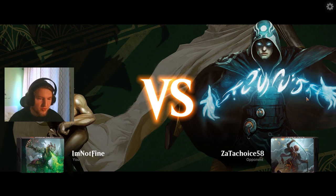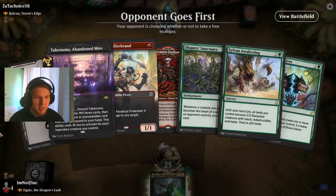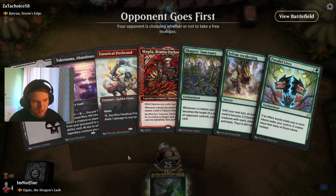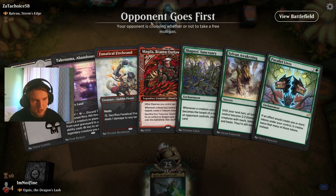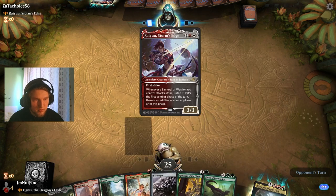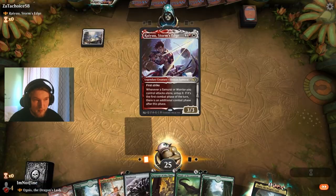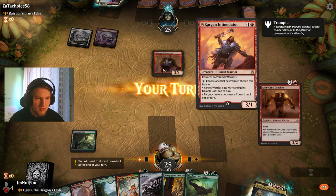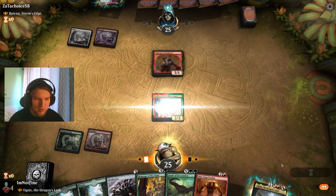We are ready to play against Ryu, Storm's Edge. This would be a decent keep if I had all my colors, but sadly I do not. With Ryu Storm's Edge, they could be a Samurai deck or also just a Voltron deck. That's neither a Samurai or a Voltron card — not sure what they're going to do here.